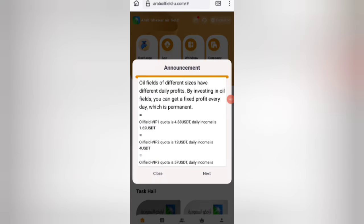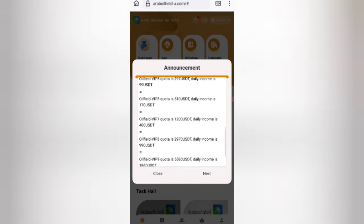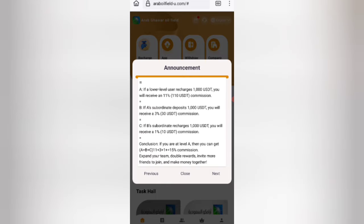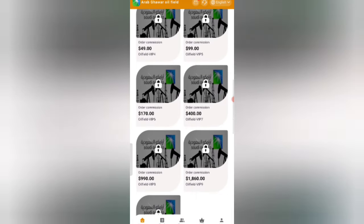After signing up your account, you can see the details of this website. There are different VIP levels with different commission values. You can get a high commission depending on your level. Click the next button and you can see a lot of detail about the VIP levels.